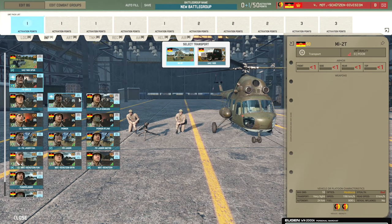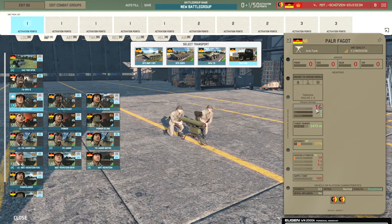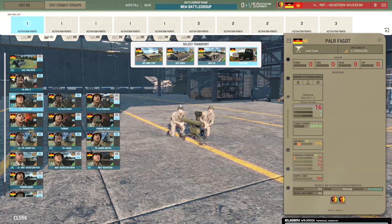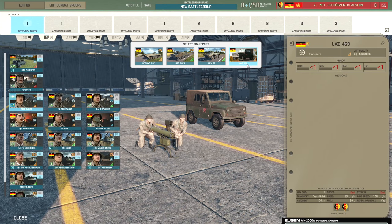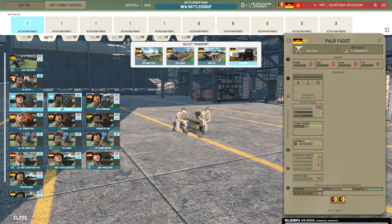Then there are the PALR Faggot squads. These have 16 penetration at 2,473 metre range and 51% accuracy due to the extra veterancy. Exceptional stealth is very nice for these squads — they require recon to spot, otherwise they'll eat heavy armour for breakfast. They can be brought in with the BMP-1, BTR, SPW-70, and UAZ. There's also a Falsham variant that costs more due to higher base VET, though you could just vet up the standard ones and they'd be cheaper anyway.